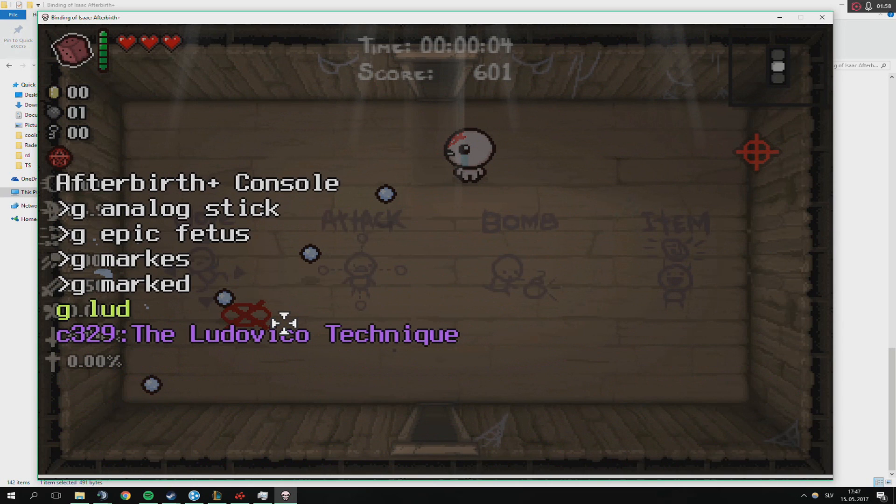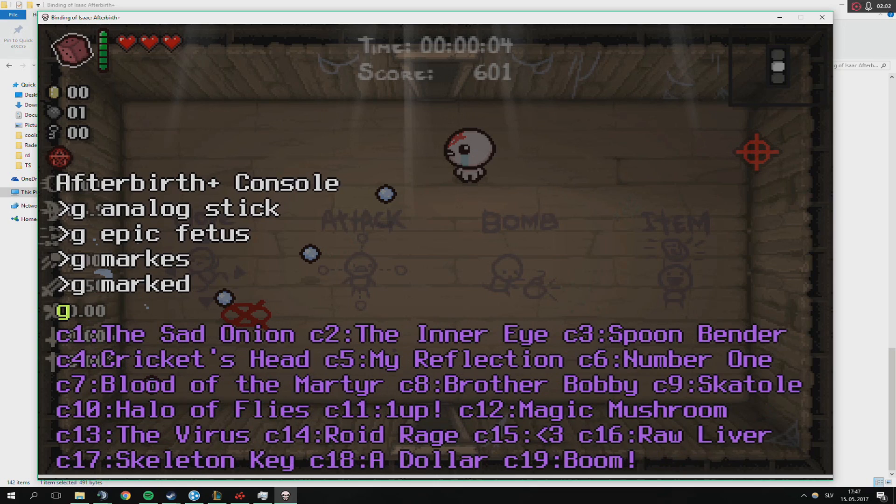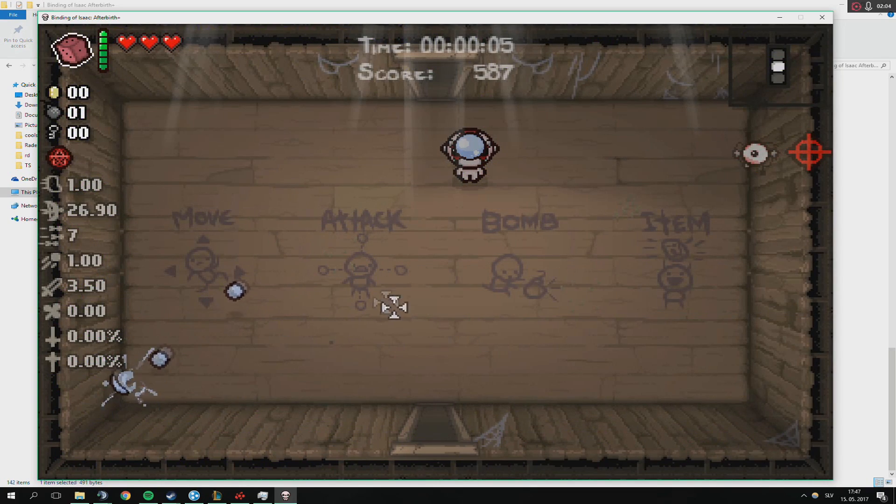If I give myself Ludovico Technique — C329 — you can see it will move towards the crosshair like so. It works, so any items that kind of have a targeting element on the floor, it'll work with those.